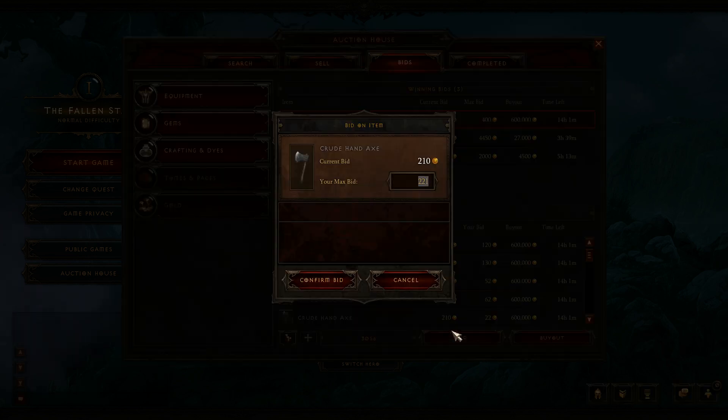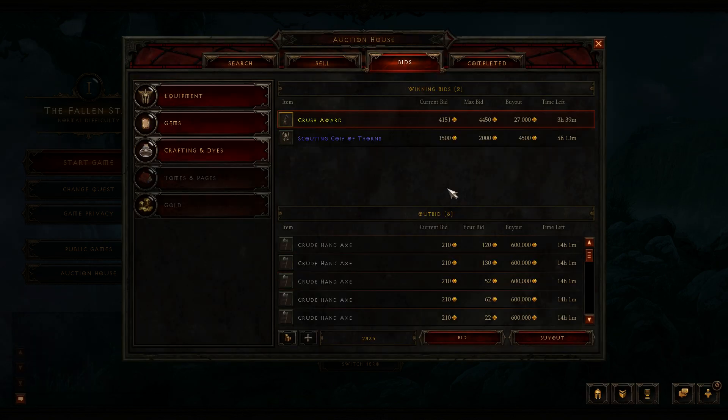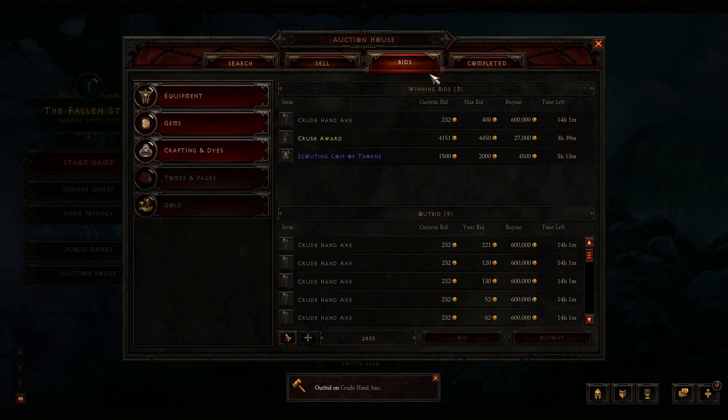Also, the next bug is when I bid on an item that I am the max bidder on, but lower than my max bid — you'll see here I'm bidding 221. The bid goes up to 232, because I'm bidding against myself.